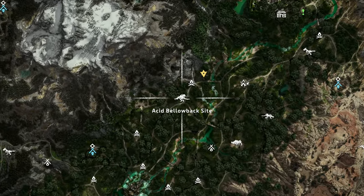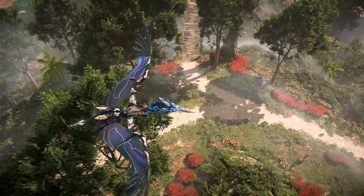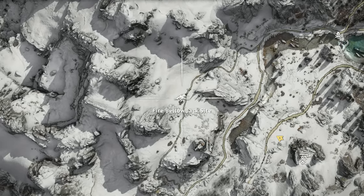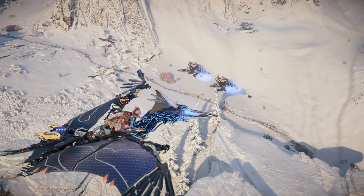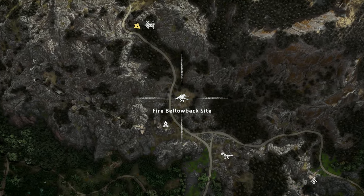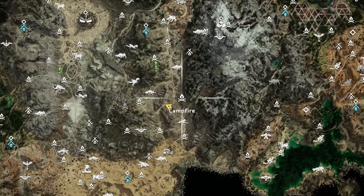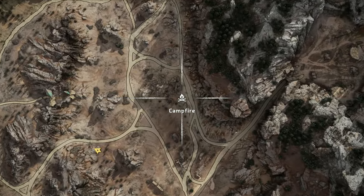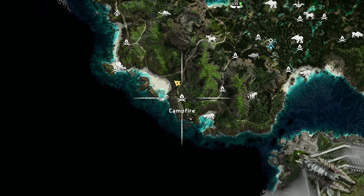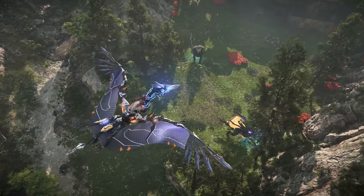The third site is located in the tree-covered cliffs just southwest of the Tenocht capital, the Memorial Grove. Here you can typically find two Acid Bellowbacks as well as some Red Eye Watchers. The fourth site is located in the Shearside Mountains just west of Shearside Climb, where you can find one to two Fire Bellowbacks with no other machines in the vicinity. The fifth and final marked site is located in the cliffs just north of Raintrace Rise, with one to two Fire Bellowbacks and a nearby Clawstrider site. One unmarked site is just north of the first marked site in the Dry Yearn — a single Frost Bellowback alongside a single Ravager. There are also a plethora of randomly spawning unmarked Bellowback sites in the cliffs of the Cry Peninsula.